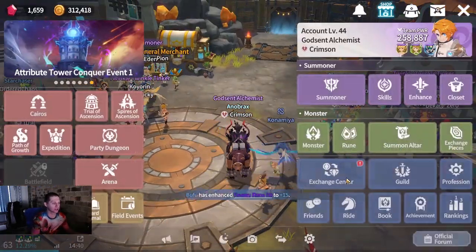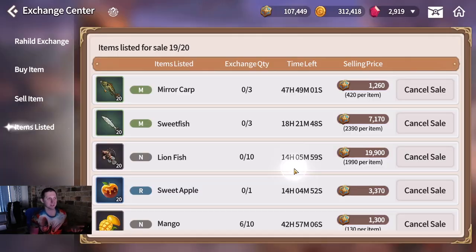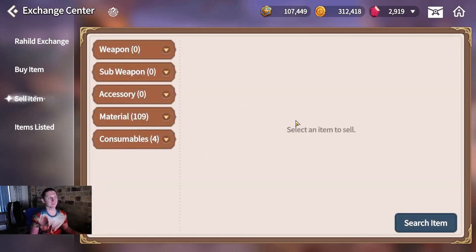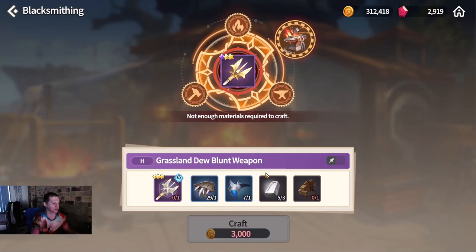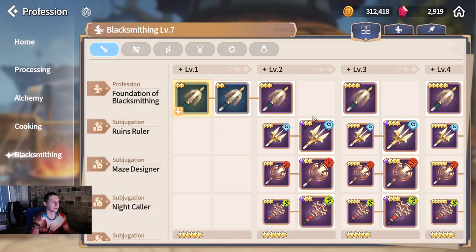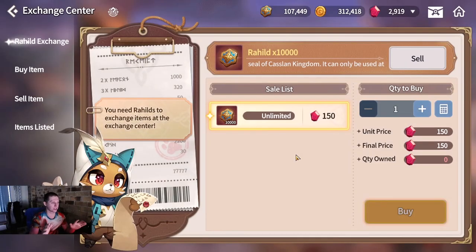It seems we've sold something on the exchange center. We have sold our Rahils - I just made 1,400 gems during this video. Well, 1,260 after the cut, but you see the point. I have another 100,000 Rahils I can sell for more gems. Try to focus on things popular for the professions - processing, blacksmithing, silver ingots, lumber. Lumber should sell really well. It depends on your specific server and market.